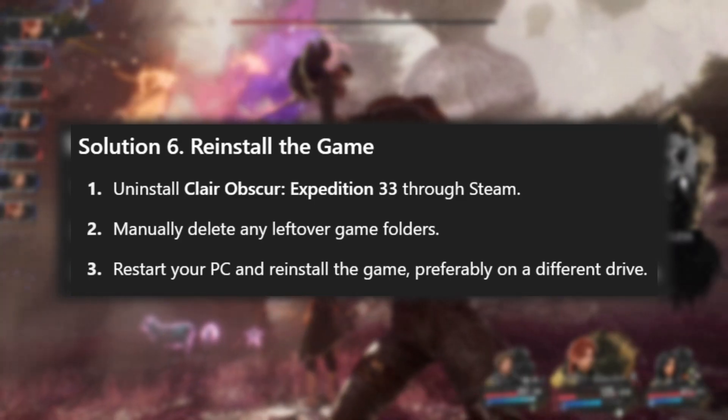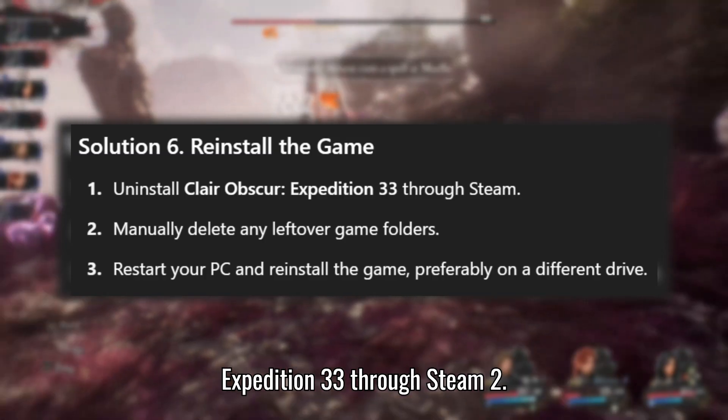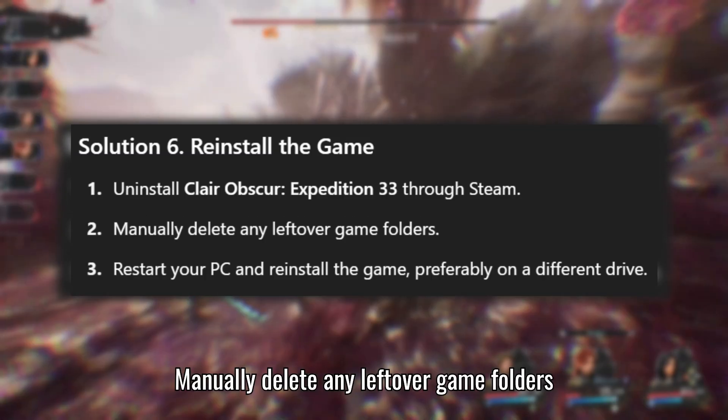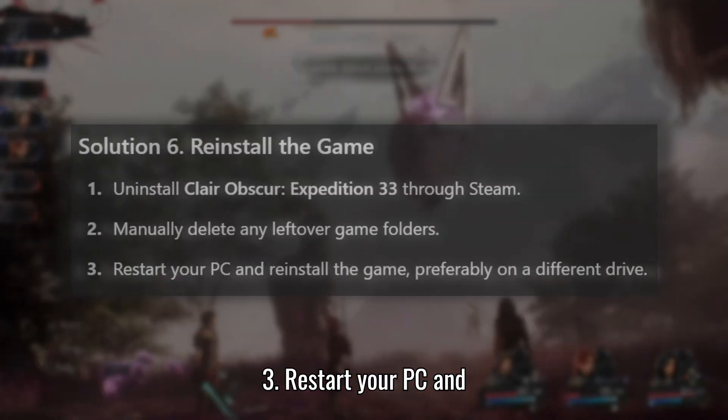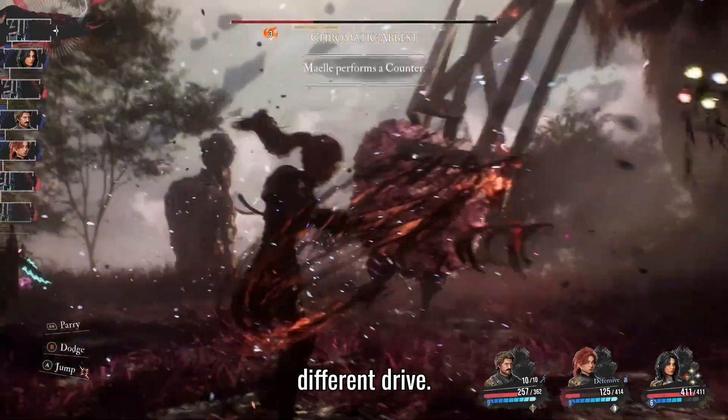Solution 6: Reinstall the game. Uninstall Clair Obscur: Expedition 33 through Steam. Manually delete any leftover game folders. Restart your PC and reinstall the game, preferably on a different drive.